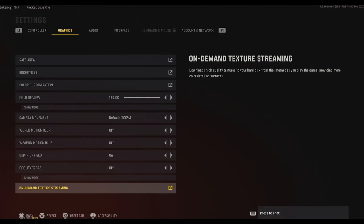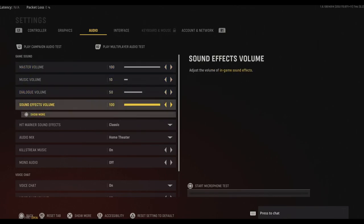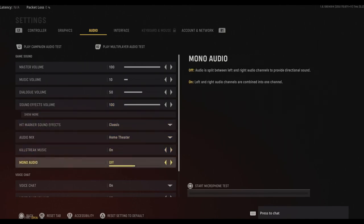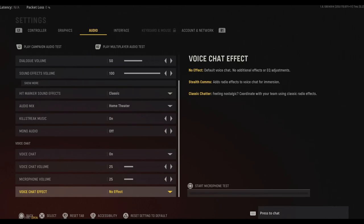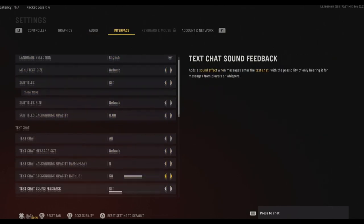In audio, you might want to lower down the music so it doesn't distract you during the game. Dialogue as well. Master volume and sound effects should always be at the max. Classic hit markers are just a preference for me. When you're playing with friends, make sure you can hear them and they can hear you.